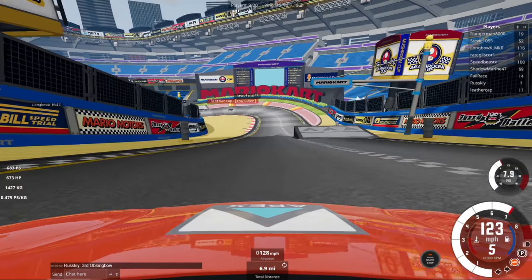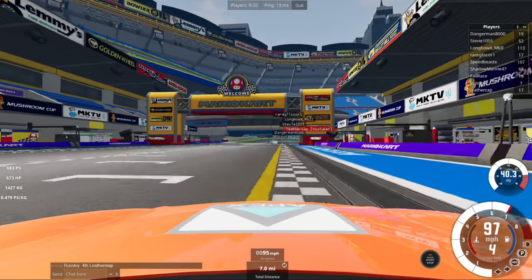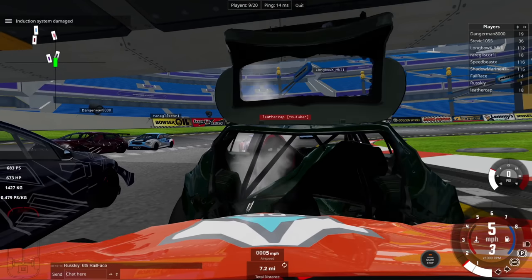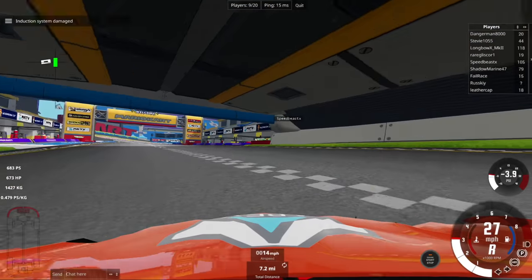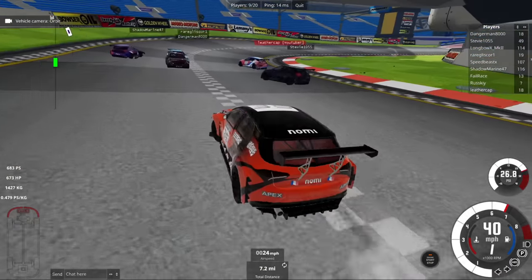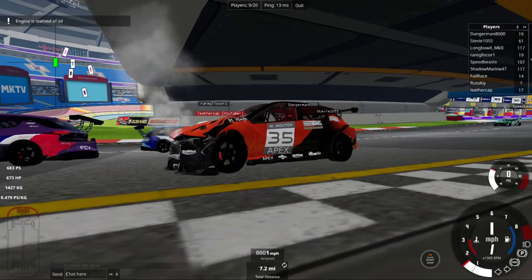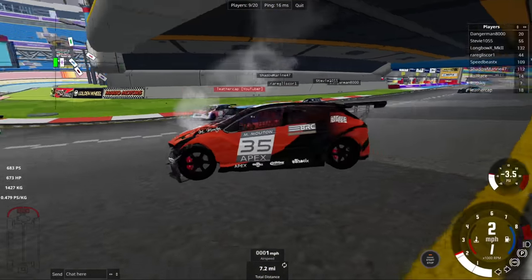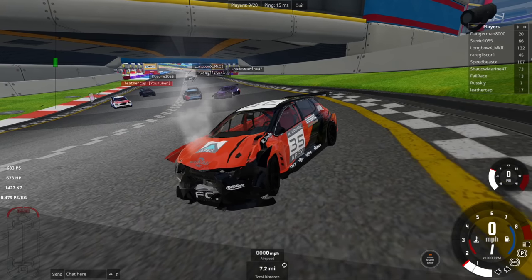It looks like Gliska won, Danger Man is second. Longbow is going to cross the line in third. We are going to round the final corner. That was Longbow, not Stevie - I was meant to crash into Stevie and got the wrong car. Look, Longbow, your car's fine. Everything's fine. It didn't really go very well to plan, that race - a couple of bumps early on. Only really got into a groove towards the end. Started off poorly, then continued poorly. Awesome circuit though - absolutely fantastic. Able to do anti-gravity in BeamNG is very cool indeed.